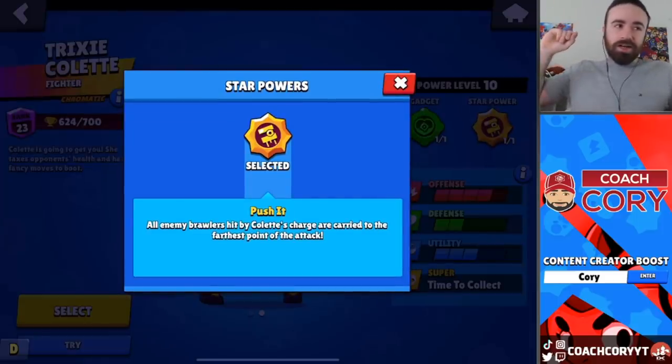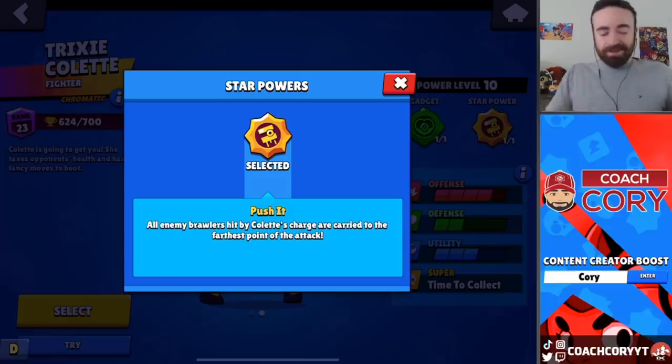Her star power, which affects her super, basically means whenever she supers someone it will drag them with her to the end. But actually, this is the only star power in the game that makes her worse — and I'll explain why in Training Cave.